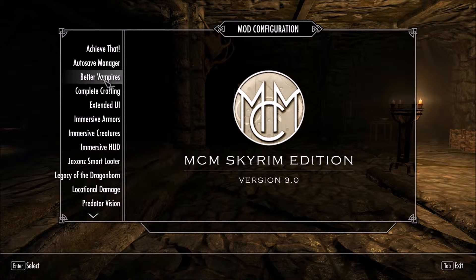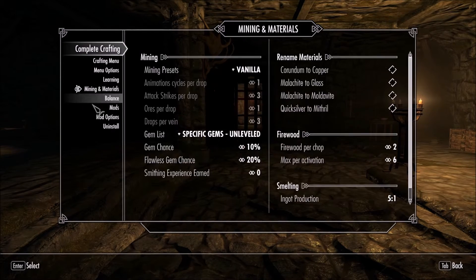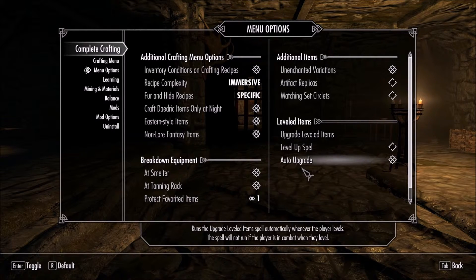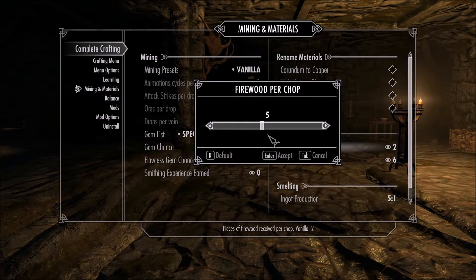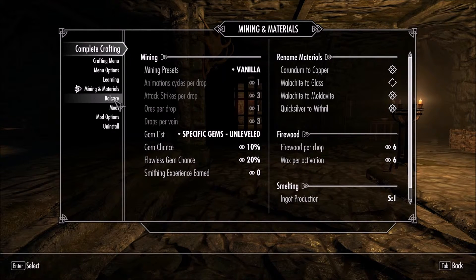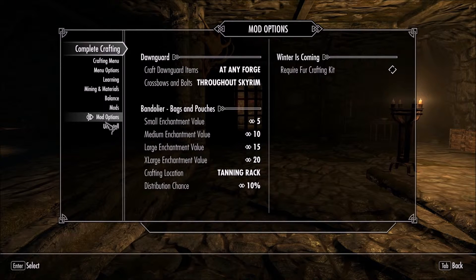I won't configure Become of Empire just now — I'll wait until I become one, if I do. Complete Crafting is quite well configured by default. You might want to auto-upgrade unique items, which is really pleasant. I'll also chop wood faster since I'm making a video. For immersion, I will rename the crafting components to more Tolkien-friendly names, and since I have Bandoliers Bags and Pouches I'll take that option. That's all for Complete Crafting.